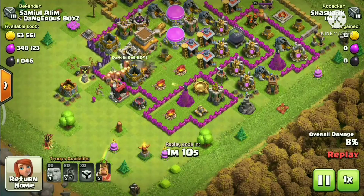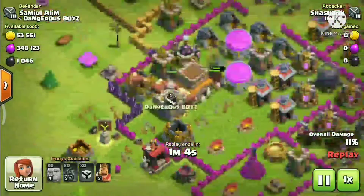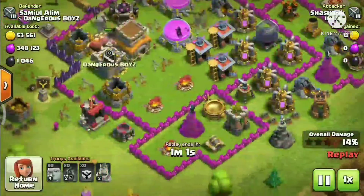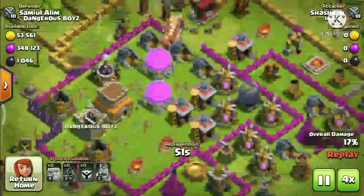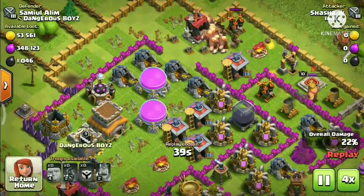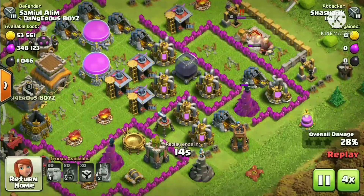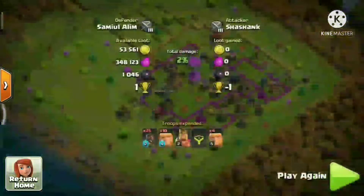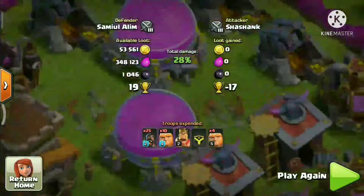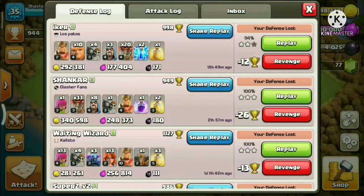The spell factory was being upgraded, so I didn't have any spells. The Hog Riders cleared through, but the Giants were slow. The area got destroyed because of that — I didn't notice in time. The King was killing all the Giants, and even my Barbarian King ended up dead. That's the problem with the Hog Riders and Giants combination — it's a bad combo.